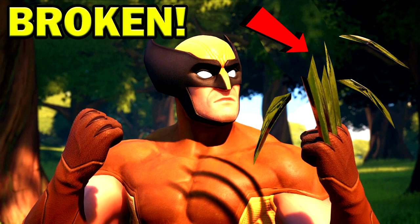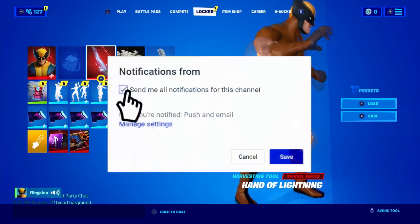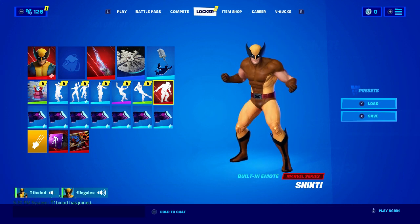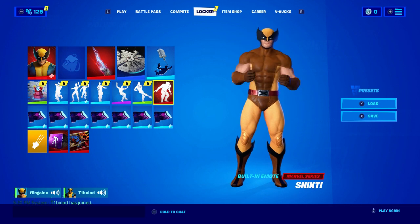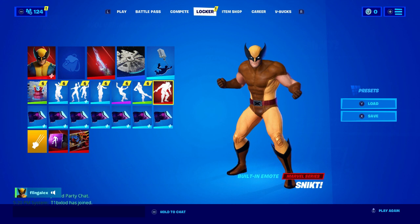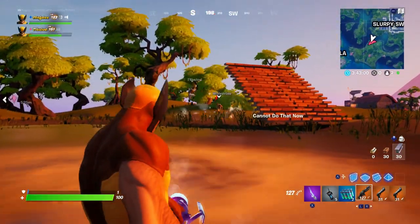Another thing I want to talk about is that the Wolverine claws are kind of broken. When you use the built-in emote, it turns into a pickaxe. If you do have the Wolverine emote, what's going to happen is that any save the world weapons — or the battle royale mystic weapon — will be officially deleted. There is a bug where every time you use this built-in emote, it will delete your mystic weapon.